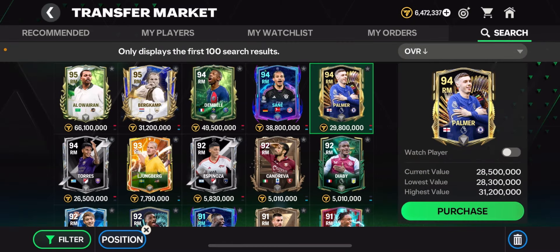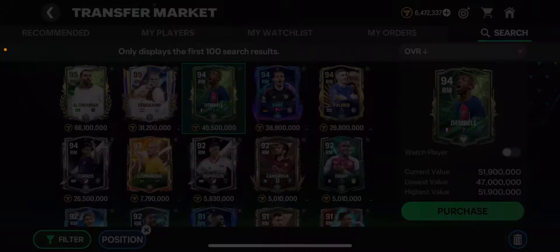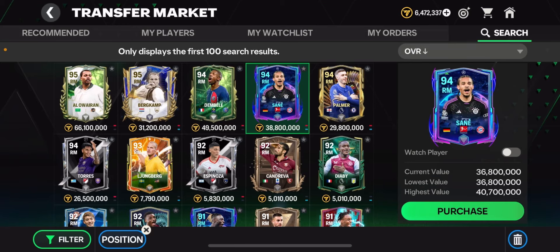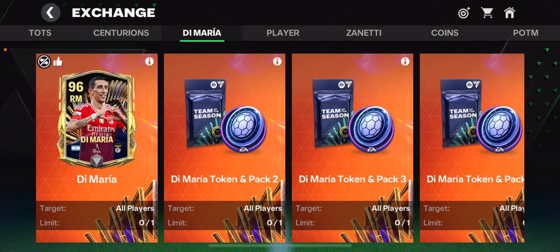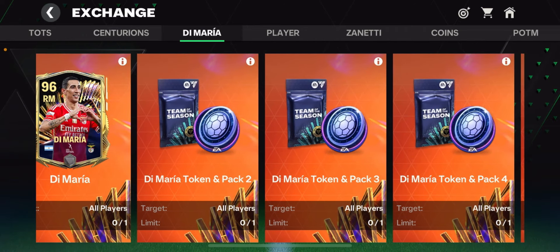This 96 DeMaria has similar stats to Dembele and Sane, but those cards are overpriced. This 96 DeMaria card is going to cost you 35 to 37 million or even less than that. So I think this exchange is worth it and I would recommend you guys to do it. Let me know your suggestions or anything in the comment section — see you guys in my next video, peace.